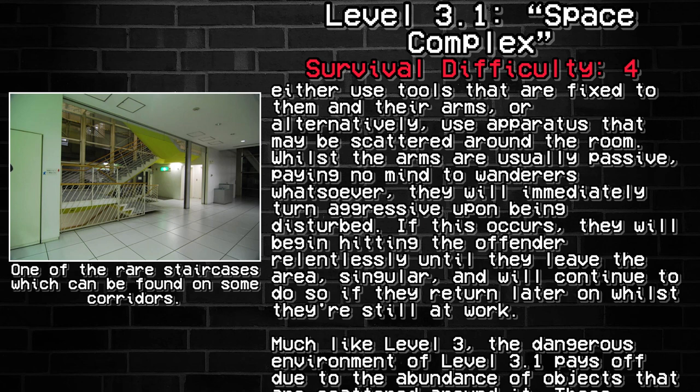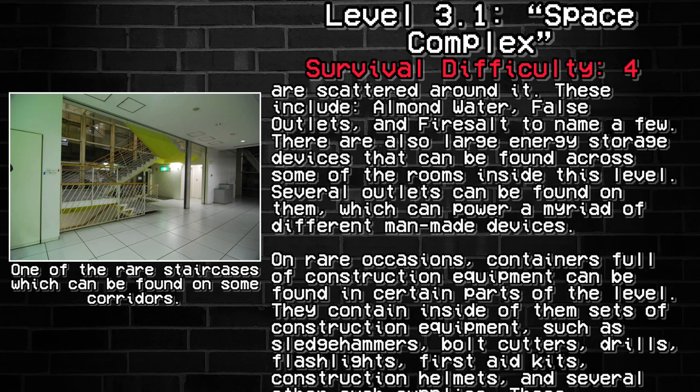Whilst the arms are usually passive, paying no mind to wanderers whatsoever, they will immediately turn aggressive upon being disturbed. They will begin hitting the offender relentlessly until they leave the area, and will continue to do so if they return later on whilst the arms are at work. Much like Level 3, the dangerous environment of Level 3.1 pays off due to the abundance of objects scattered throughout. These include almond water, false outlets, and fire salts, to name a few.